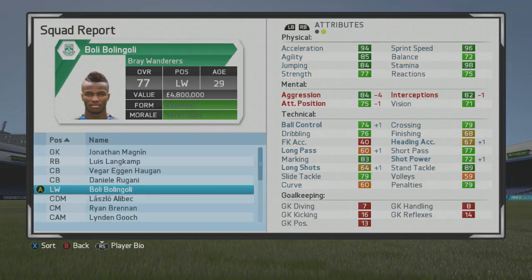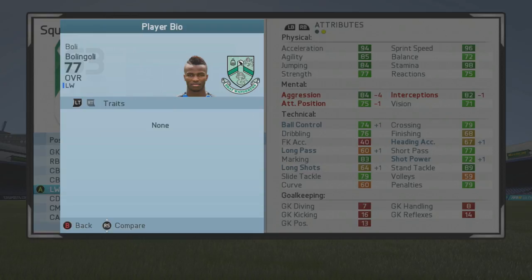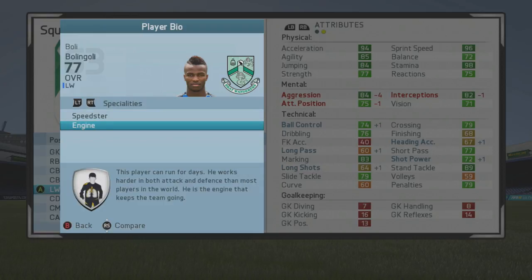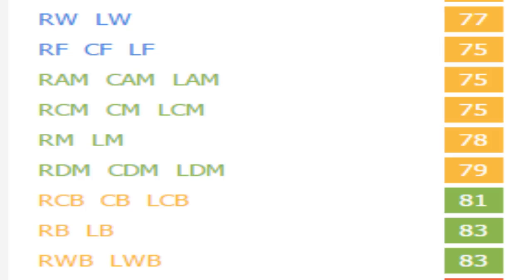He'd be a really good defender and when he has to track back as a midfielder he'll put in a good shift. He reaches 76 overall at age 24 with more physical improvements, but ends up capping at 77 overall at age 29. The mental stats did actually drop unfortunately — aggression, interceptions. It never makes sense why mental stats drop as a player gets older, but as a speedster with amazing stamina and engine, he's still very useful.